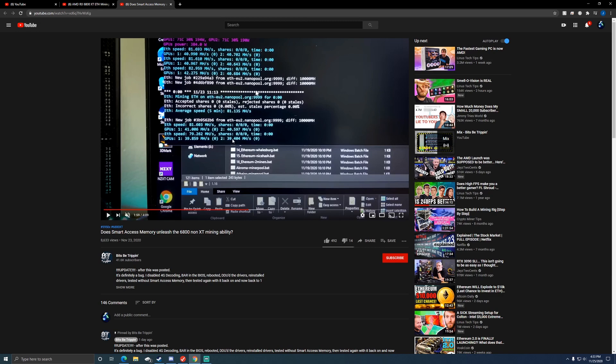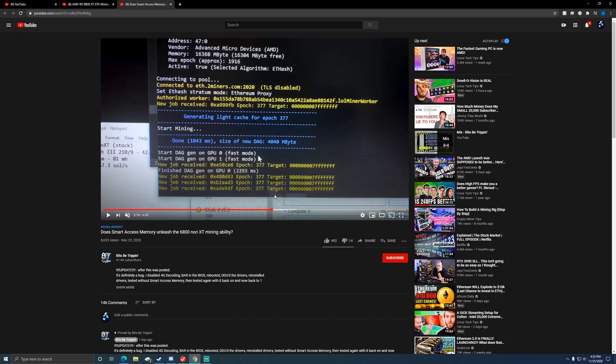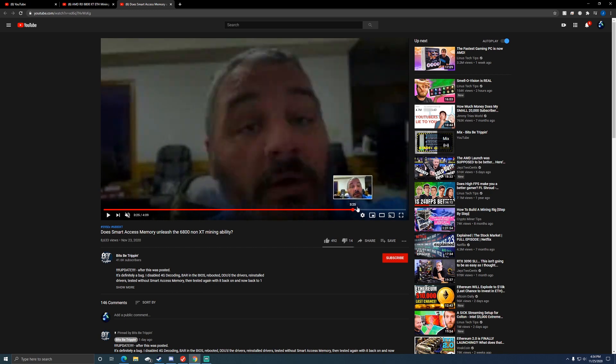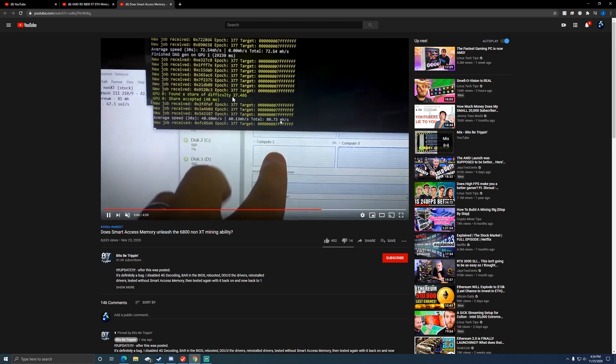With Smart Access Memory it kind of makes it act as if there are two GPUs. Anyone who watched the rumors around these graphics cards was saying this GPU can get 80 megahash a second — and this is where they're talking about Smart Access Memory. These guys are on Windows. He does a few things with it and let's see what he's got here — 80 megahash a second.